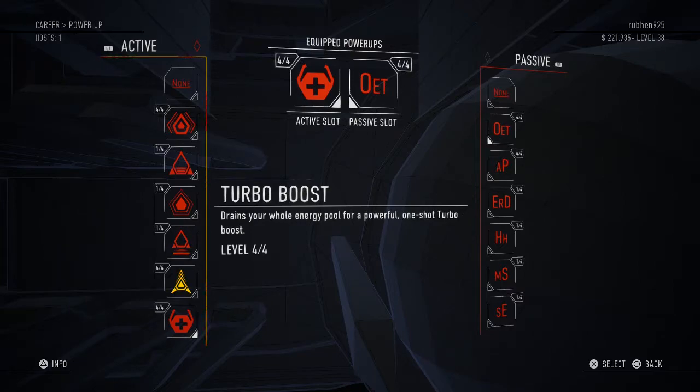The turbo boost I do use interchangeably, because sometimes in timed attack events where you need the fastest time on a track, your acceleration and speed just won't cut it — even with the best stats. So if I know I'm not going to take much damage in a race, I use this power-up to get that slight edge to finish quickly and grab the gold medal.